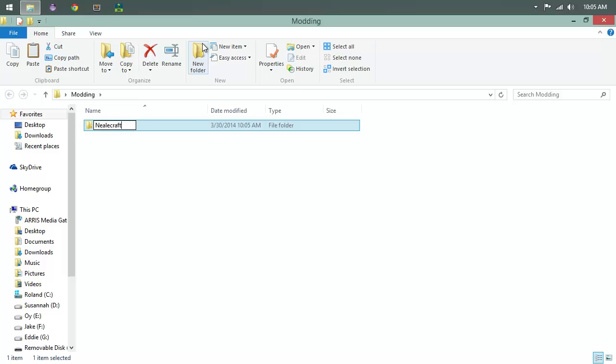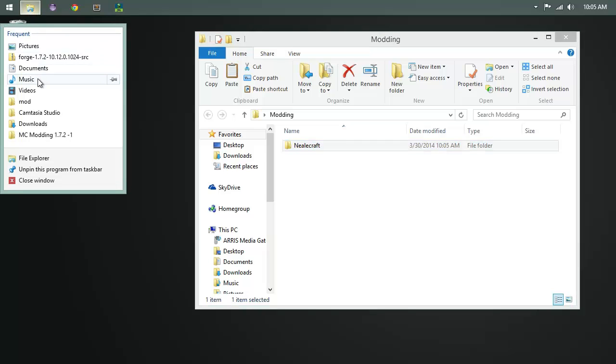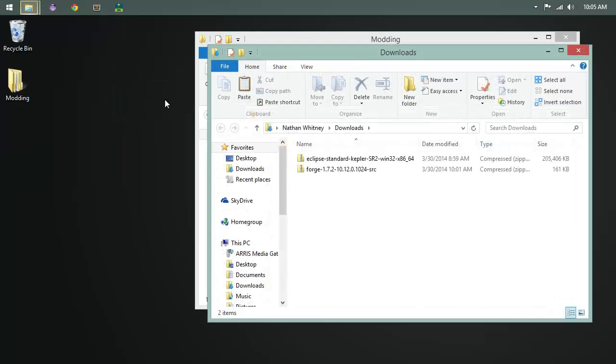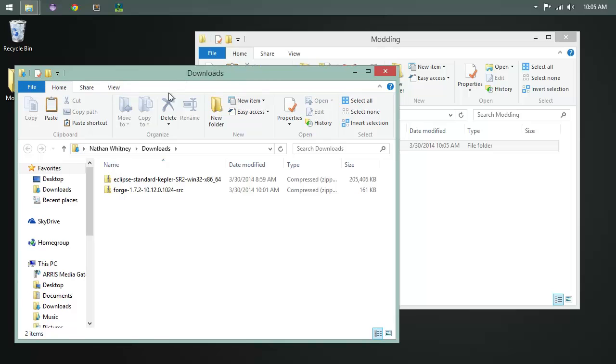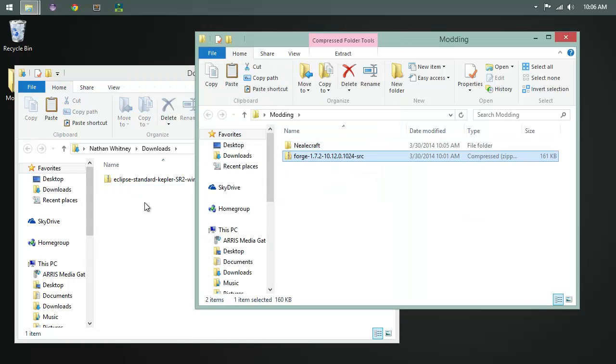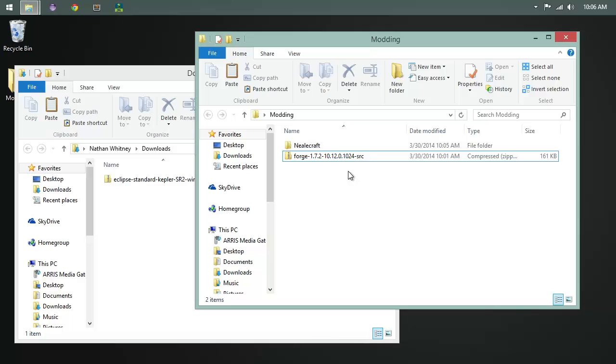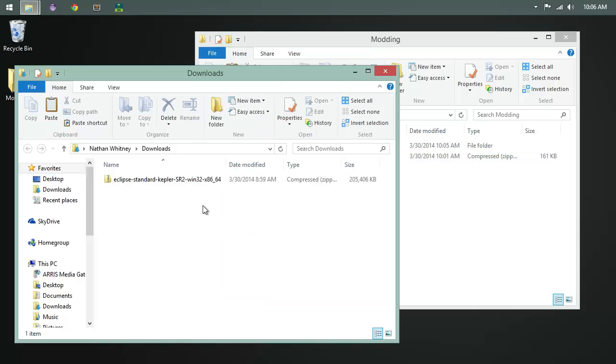Mine's going to be Neilcraft — because I'm Neil. So we'll call it Neilcraft, and that folder goes inside the modding folder. Then go to your downloads folder, make sure it says 'move,' and move the Forge source over there to keep your downloads folder clean.